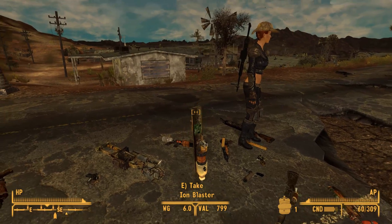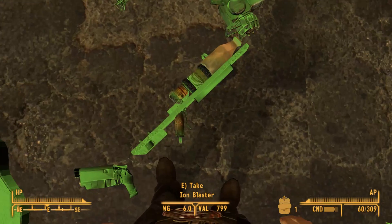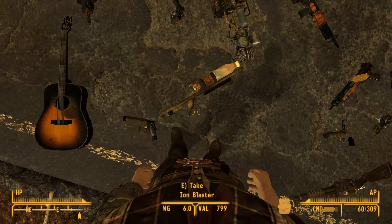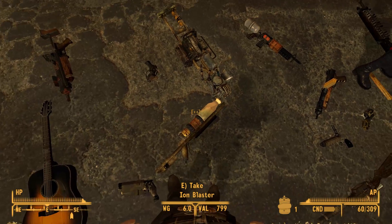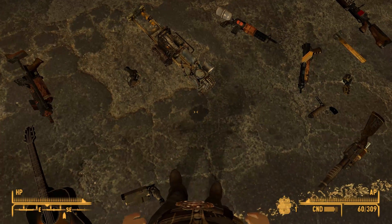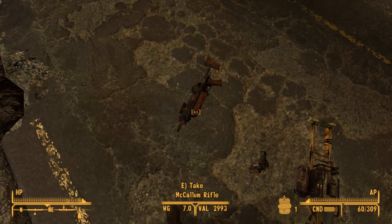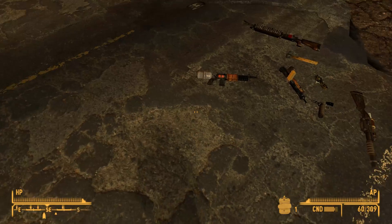I like them particularly because they're really looking wastelandish. They are built together by using many different parts of many different guns or even environmental stuff like this one. It has a board, a plank of wood and some kind of handle. Even a milk bottle as a muzzle. I really love them so far. I hope they work equally fine. I will test all of them out.